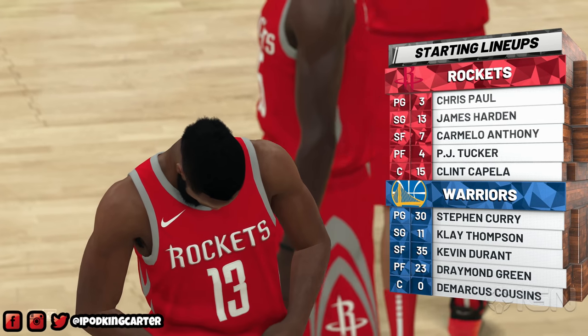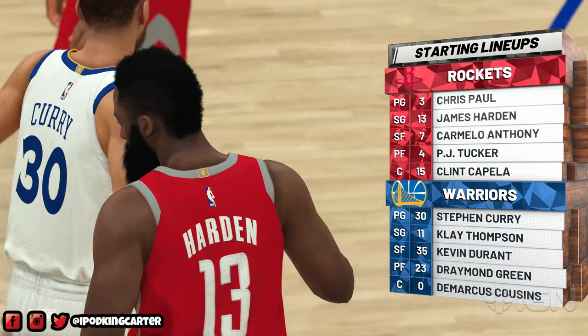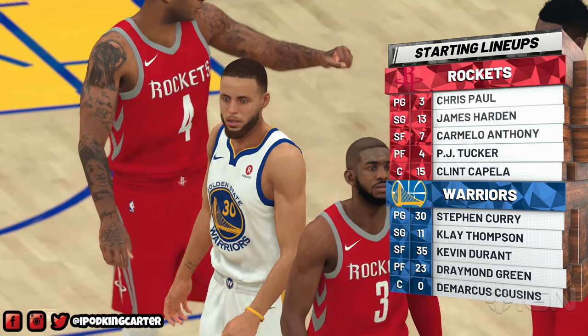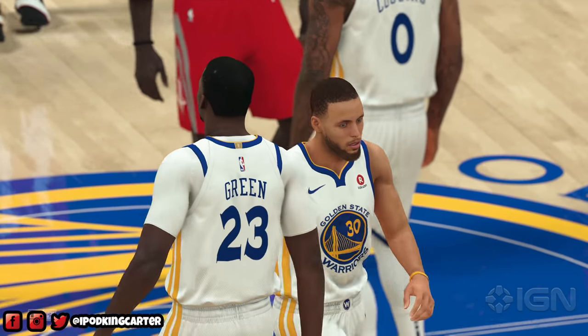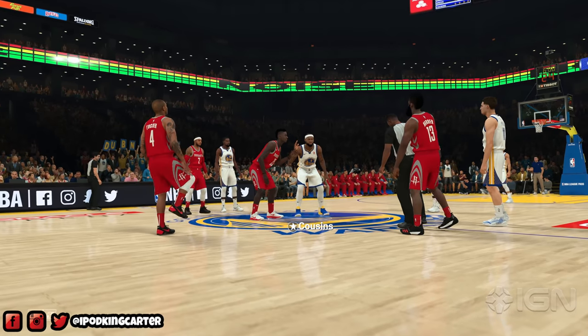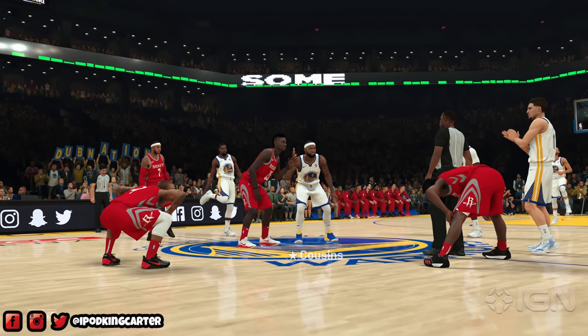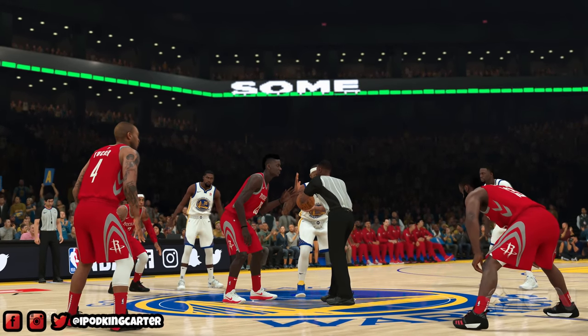Showing off James Harden would have been ideal, but it looks like somebody wants to shoot with Stephen Curry or Klay Thompson, maybe do some mid-range pull-ups with Kevin Durant, or even attack the paint with DeMarcus Cousins. Cousins is the newest player on the Golden State Warriors, and it won't be too bad to see some gameplay from him.